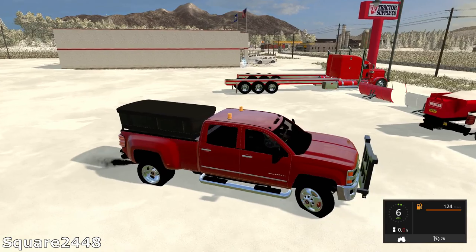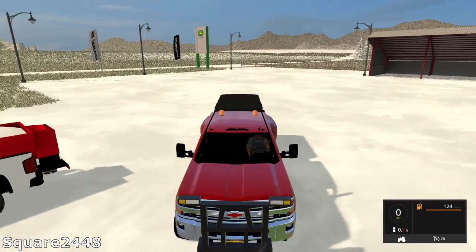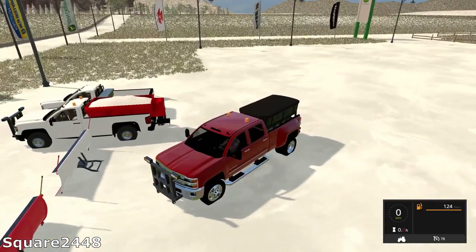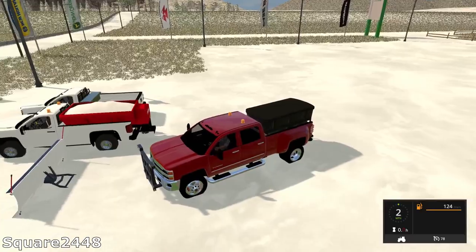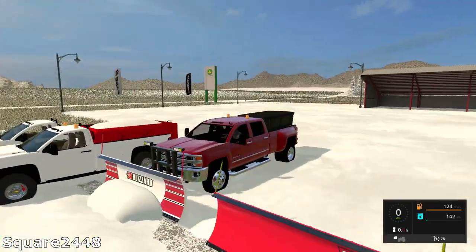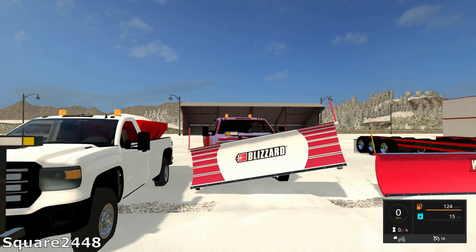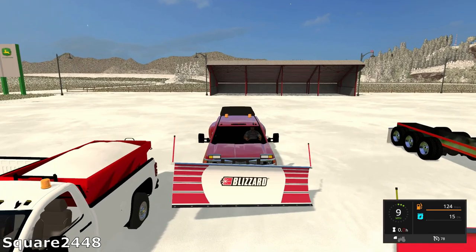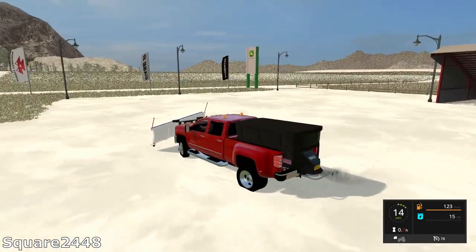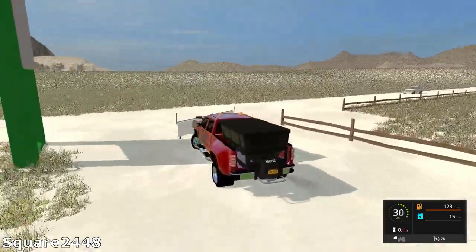We got two new plows — a Western and a Blizzard. We're going to be hooking up to the Blizzard one first. This truck goes 78 miles per hour, so we're going to see how it handles with a snowplow on it. It attaches very well — looks like it's just a reskin but it looks like a pretty decent job, very nice. Pretty realistic backing-up speeds, and it does go pretty fast — 78 miles per hour is fast.